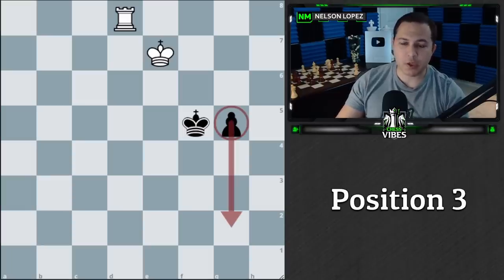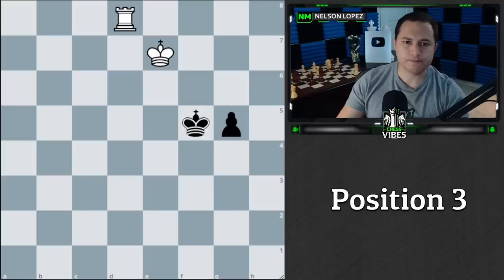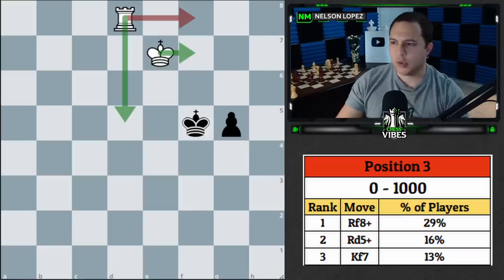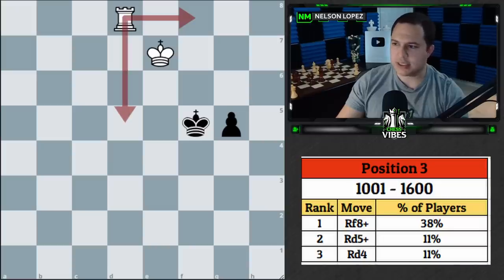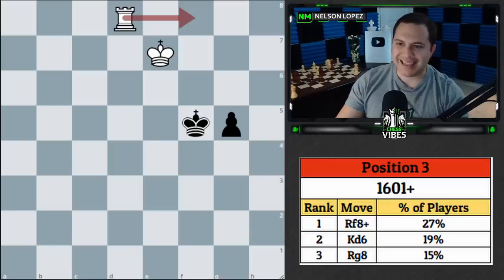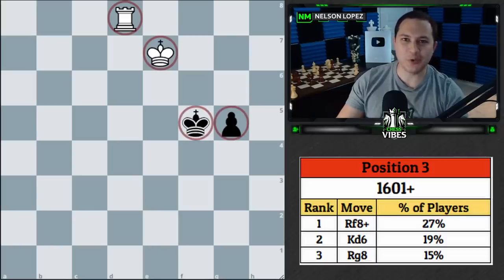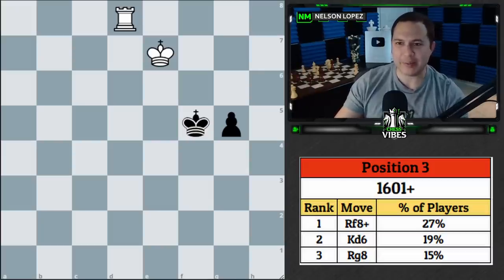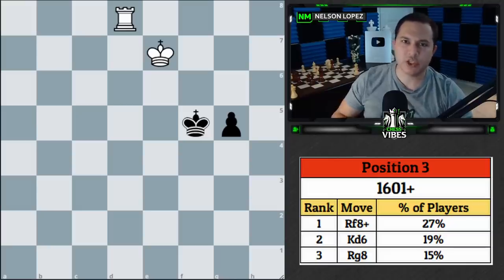Here's position number three — again white to play, black's pawn going this way. From zero to a thousand, the top move was rook to f8 check, second was rook to d5 check, third was king to f7. From 1000 to 1600, rook to f8 check again, then rook to d5 check, then rook to d4. Above 1600, rook to f8 check, then king to d6, then rook to g8.